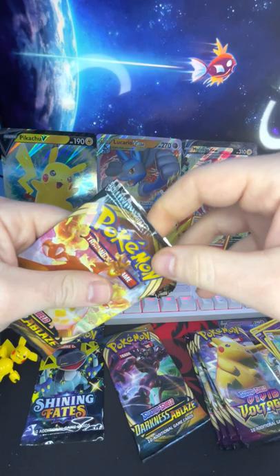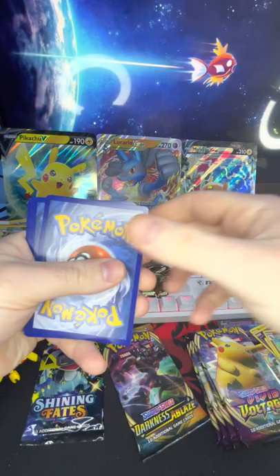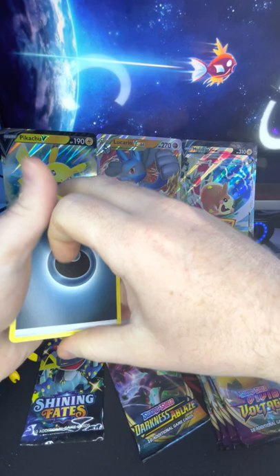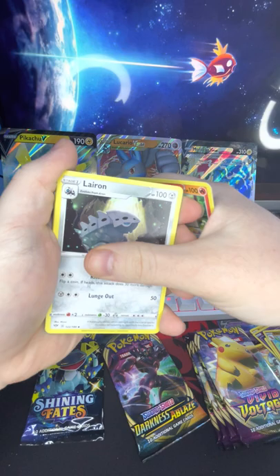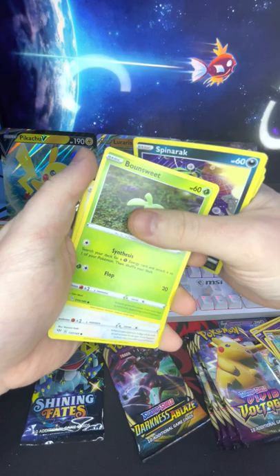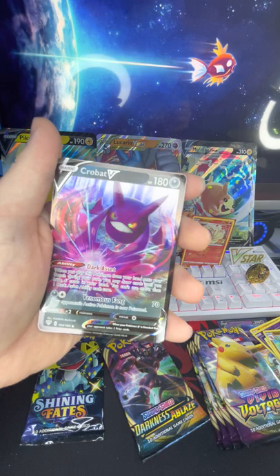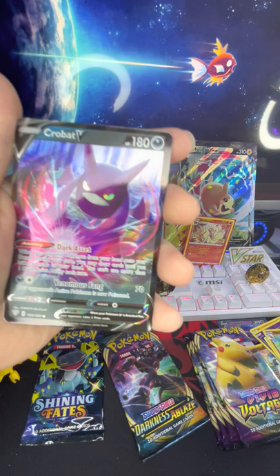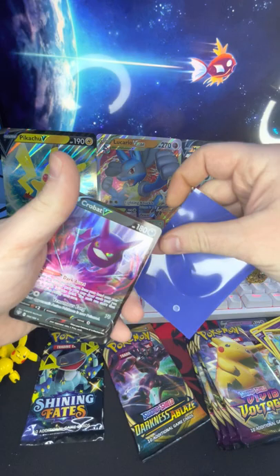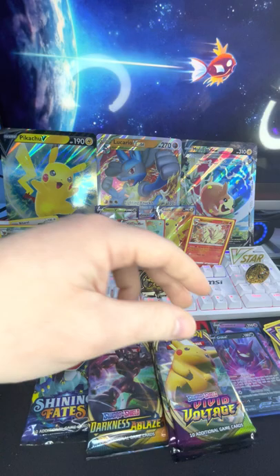Oh, we're opening up the Charizard pack — I should have saved this one for last, but let's see. Oh, and it's a white code — nice! All righty, here we go. Energy, Simisear, Larvon, Old PC, Pansear, Spiritomb, Rackbound suite, Dunsparce, Reverse holo Shiinotic — oh, and let's go, a nice Crobat V! We're gonna sleeve that up real quick. I'm gonna put that next to our Granbull.